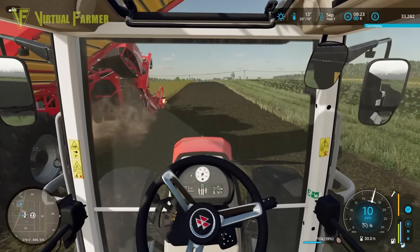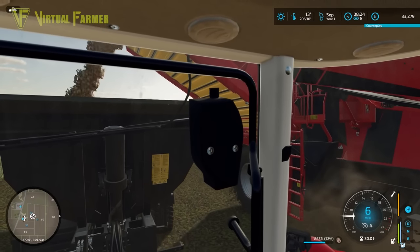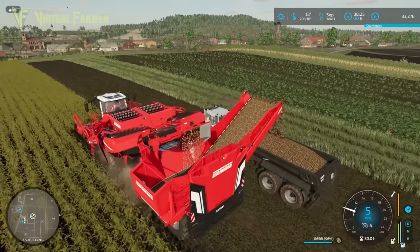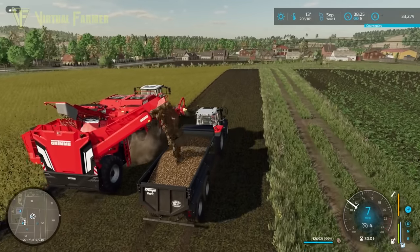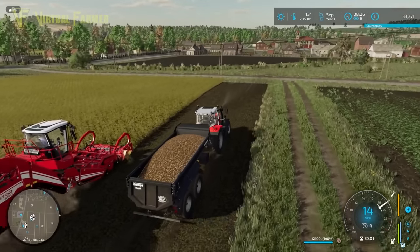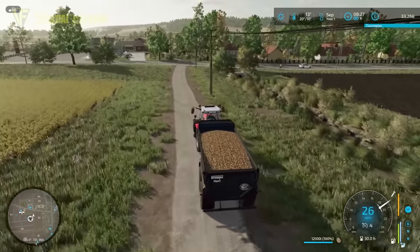We're looking at around four rows per full trailer. That harvester is just way too big for four rows to give us a full tank. We're on to the fourth row, second one emptying, and we're almost full already. I want to pop out and just check what happens when we get a full trailer. Because it's not still emptying and because it has storage, the potato harvester of course isn't overloading and isn't loading stuff outside of the trailer.